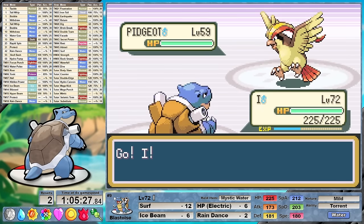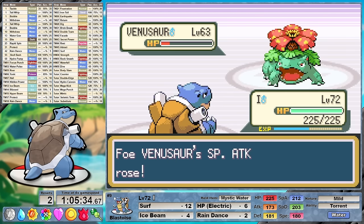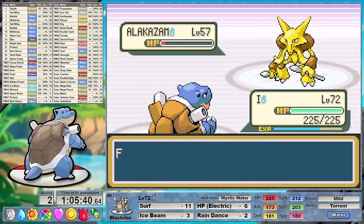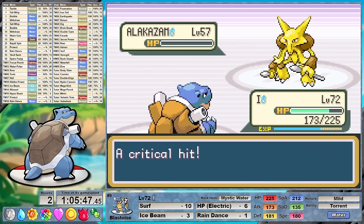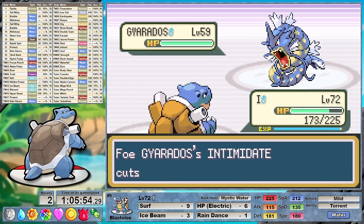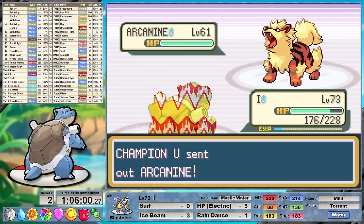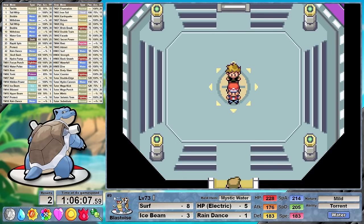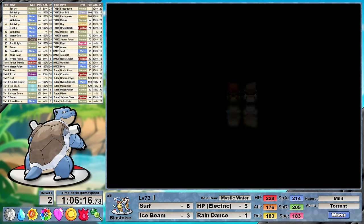We lead off against Bird Brains and a super effective critical Ice Beam gets the one-shot — I don't think the crit was necessary. His Ace Venusaur tries to grow up a little bit, but two more super effective Ice Beams handle him. Surf misses the one-shot against Alakazam leaving him in red bar as Psychic pretty much bounces off of us. No worries — he uses a Full Restore, I set up the Rain. STAB rain-boosted Surf with a cheeky critical takes out Alakazam. STAB 4x super effective rain-boosted Surf takes out Rhydon. Then 4x super effective HP Electric levels Gyarados. Arcanine is last, and of course we wash him away with one final Surf. Blastoise clocks in with a Round 1 time of 1 hour, 6 minutes and 18 seconds at level 73 with 2 resets. This took 4 hours and 11 minutes of game time.